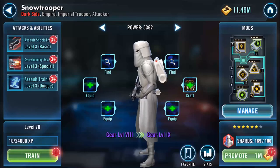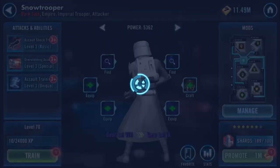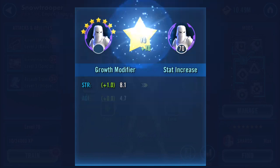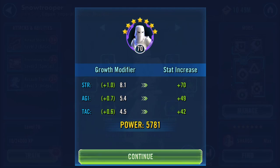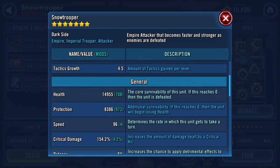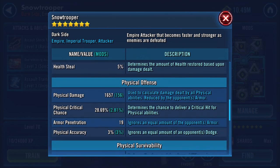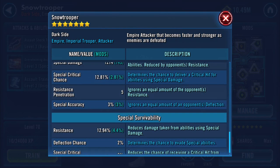1,111 - yay! So that's him now seven-starred. Health's up to almost 15,000. Physical damage 1,657, 1,214 on the special damage.